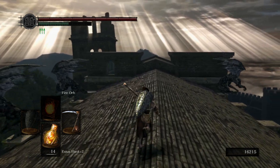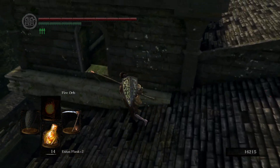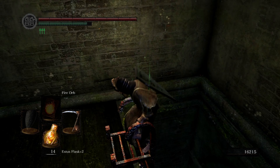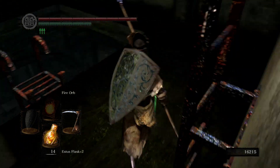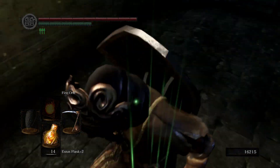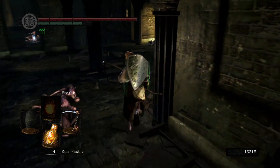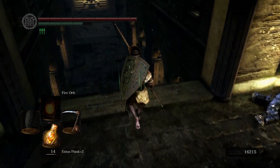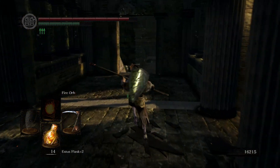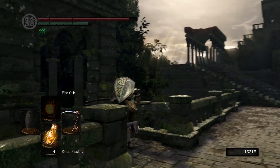We can give our embers to Andre the blacksmith and we're going to head down now, get that bonfire lit by the undead parish bonfire. So this area is done — we can tackle this in one episode just because it's not that large of an area and it's pretty easy, especially coming back with the scythe at plus five. The fire keeper soul is pretty much the key item we needed to grab, and we've activated the lift to go down to Firelink Shrine.